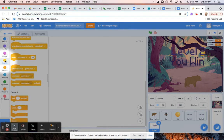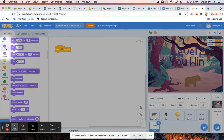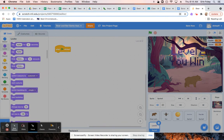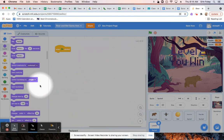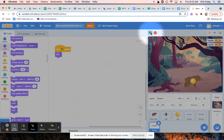From here, we're going to click on events and add a 'when flag clicked' block. Then we're going to click on looks and make this new sprite hide. So when flag clicked, we're going to hide it. You may need to scroll down to find the hide block, then attach it to 'when flag clicked.' So if I click the flag now, you can see that the level two sprite is hidden.